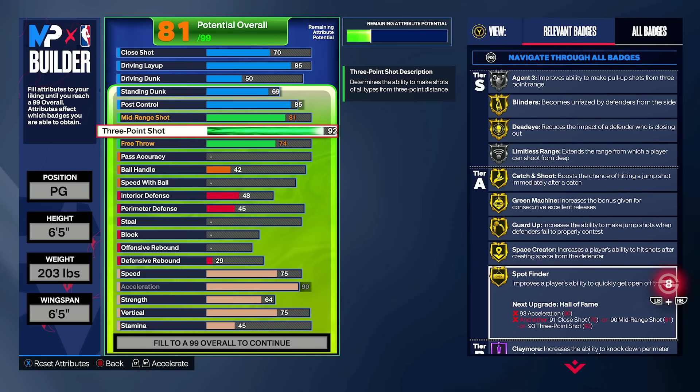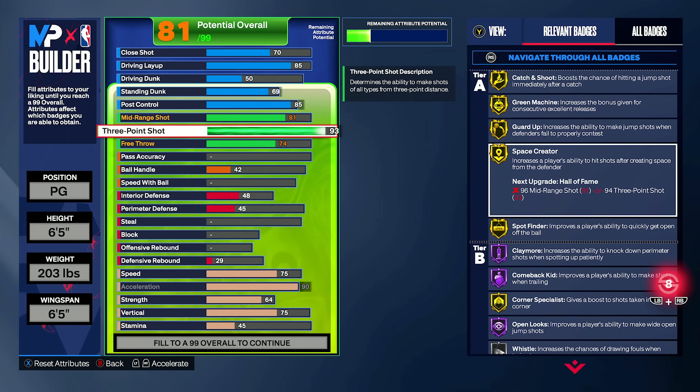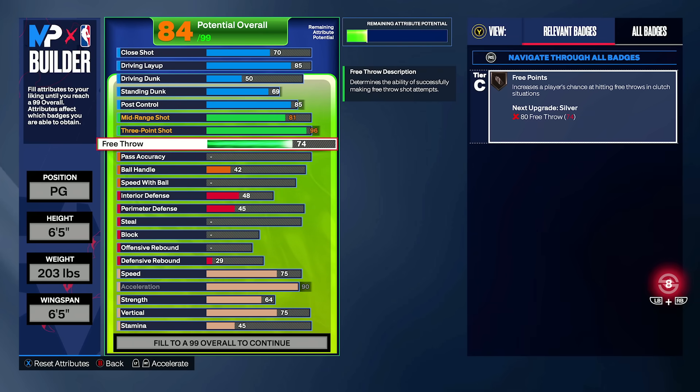If you consider 92 as a buffer zone with Deadeye, Claymore, and Limitless, it's good value. But look at what you lose between 92 and 96: at 94 you get guard up, space creator, corner specialist, whistle, and agent 3 all going up. At 95 you get catch and shoot and green machine. At 96 you get limitless range. I think this is the investment you want if you're looking to be an elite guard shooting from deep — I'm still seeing point guards function well with 96 three.